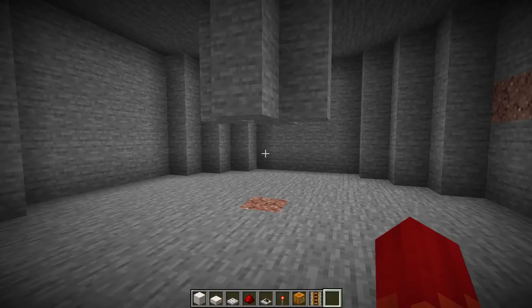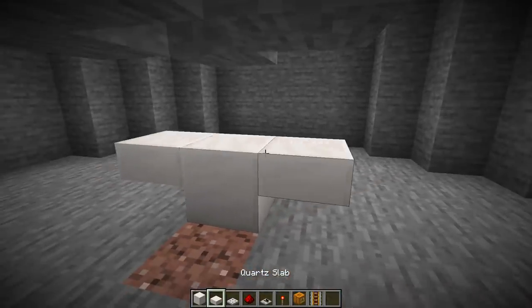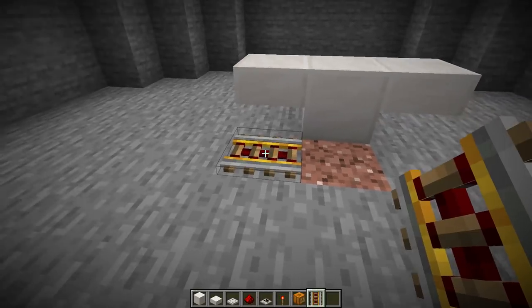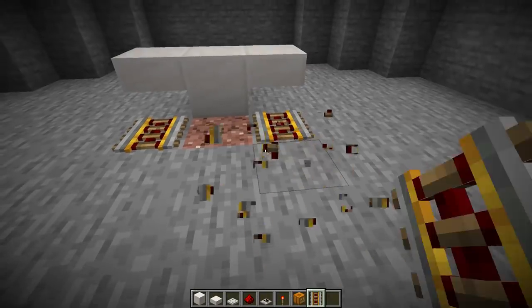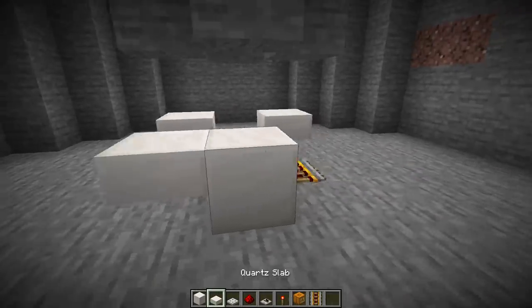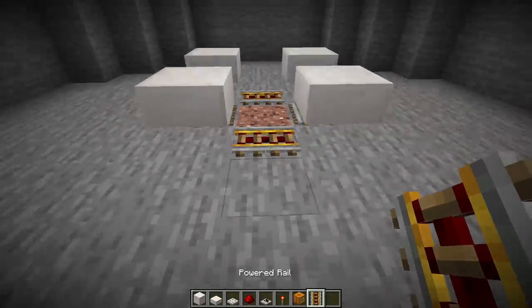We're going to place the rails down that hold our wolves in place. We'll start out with the solid block, then two upside-down slabs. Then we're going to put our rail down, but you'll notice how it's facing in the wrong direction — it needs to face into that slab. So we'll add another rail to correct the direction, then destroy that placeholder block, put down a rail, placeholder block, slab, slab, and lastly our final rail.